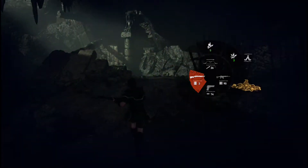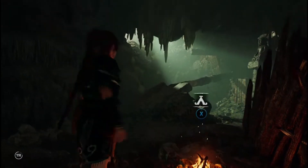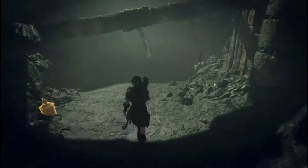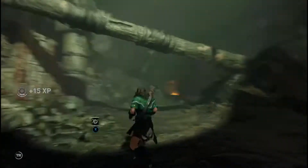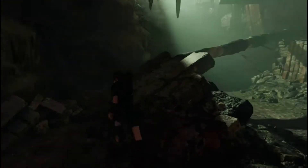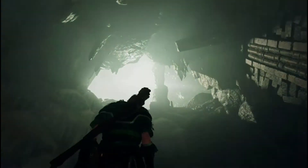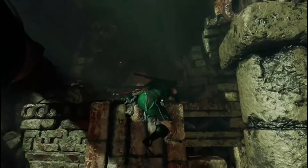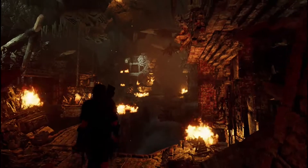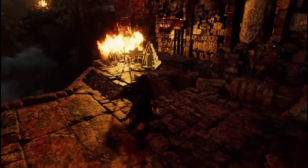Give me some more shotgun shells. I just need to sit down for a moment. I assume going up that way is where the Challenge Tomb is. There's something down below. This must be the way out. Keep the shotgun out because we don't know if the wolves are going to come screaming again. That was simple.